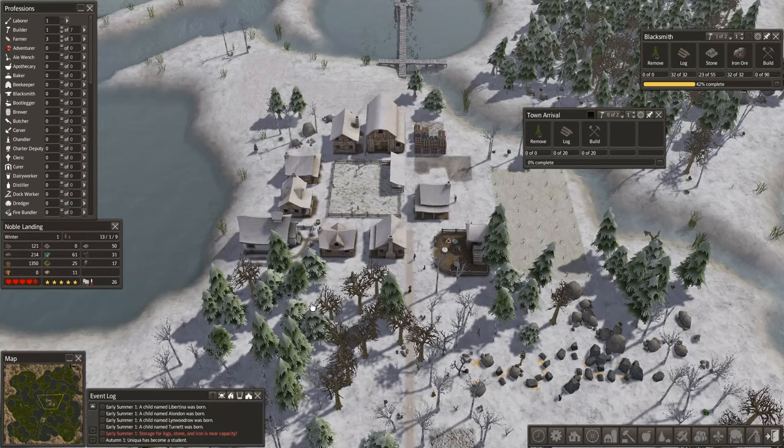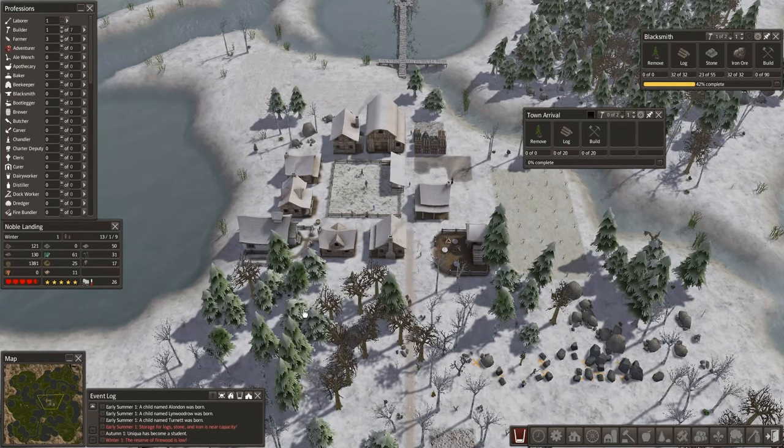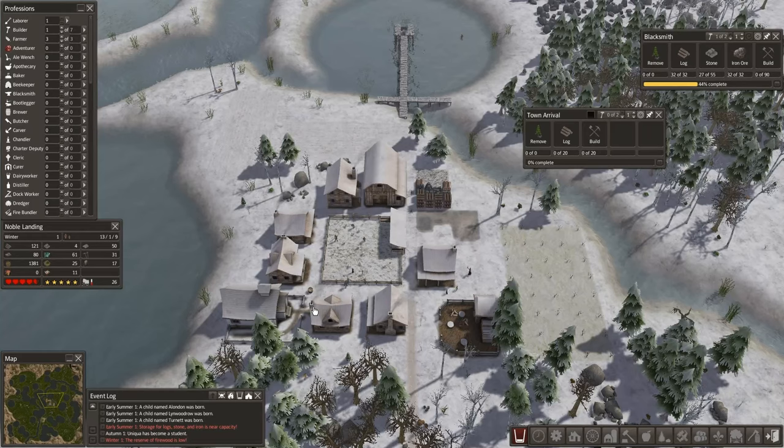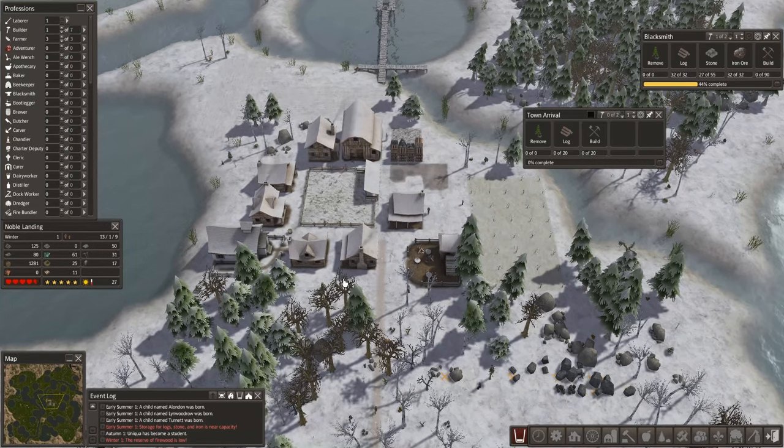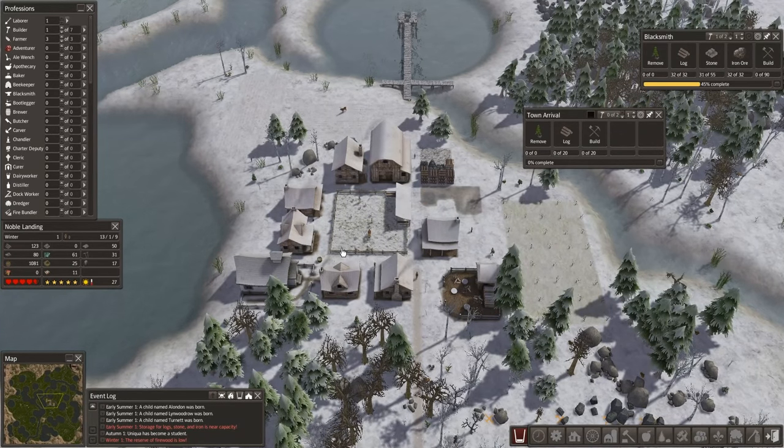We are doing the town of Noble Landing in the marshes map. There is one particular challenge I have to overcome. The little intro video that you saw as this video started — I recorded after I recorded episode two so that I could have more town buildings here and a little more excitement to see. So I need to recreate this episode to kind of end like the original episode two ended. Now you get a little taste of what happens when things go wrong.